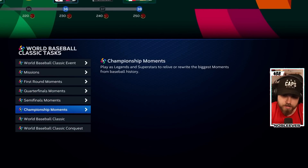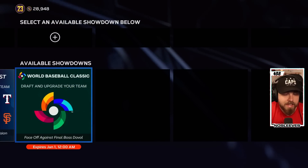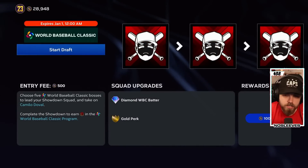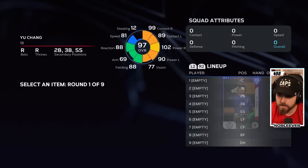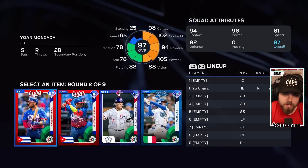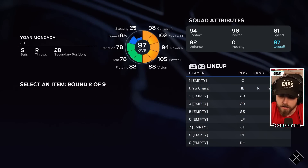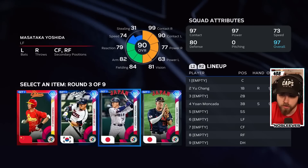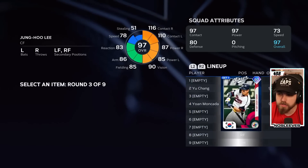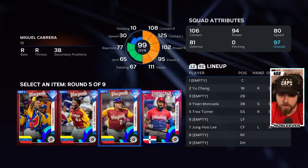The last thing I want to touch on is the World Baseball Classic Showdown. Showdowns are a bit more difficult, especially for brand new players, and can be frustrating. Essentially, you draft a team — it's going to be all diamonds. You want to choose hitters, never pitchers. You can see their rankings and hit Triangle to pull up their attributes. I drafted the 99 Trey Turner, which is one of the best cards in the game, and the 99 Miguel Cabrera.